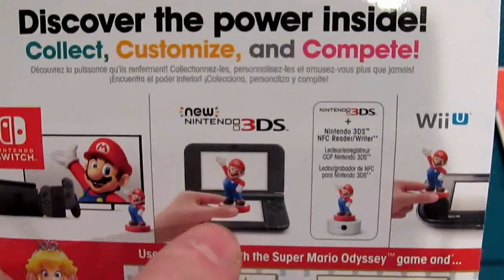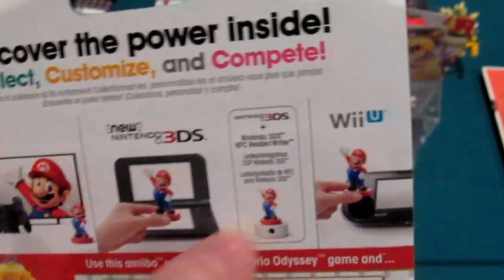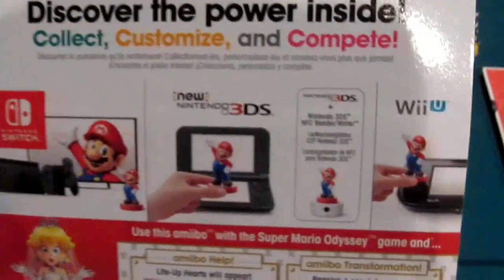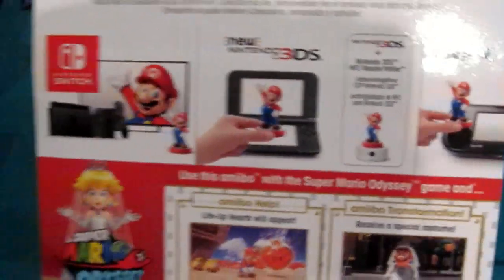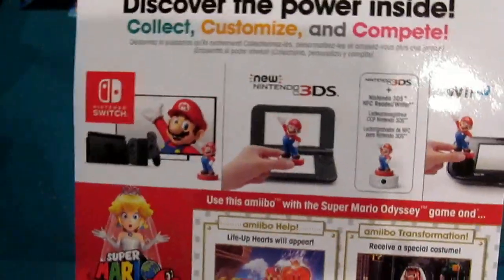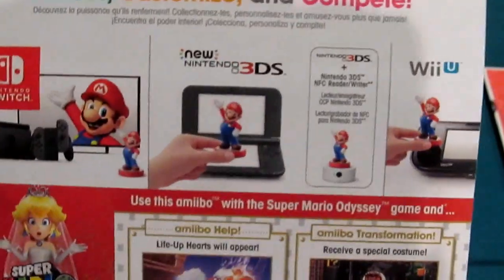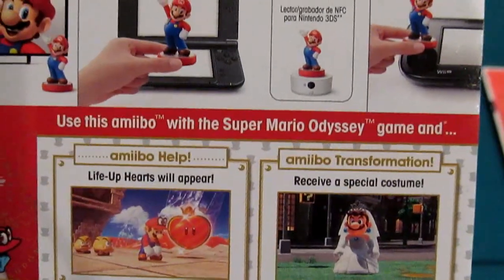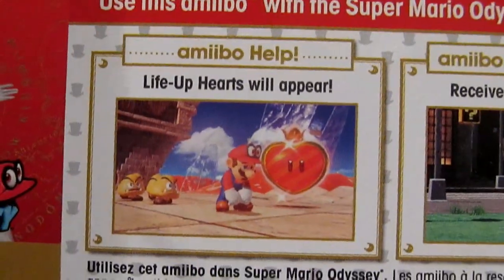If it's a new 3DS, you can just tap down on the lower screen. If you've got an old-school 3DS, you need the $19.99 reader, which oddly enough looks an awful lot like Uncle Amiibo that you'll come across in the game. The NFC touchpoint pad — I assume these will work retroactively. If you wanted to unlock a Peach or a Mario or a Bowser racing suit, you can probably accomplish that with these. That's likely why they have the Wii U shown as well. And using it with Super Mario Odyssey, Life Up Hearts will appear.